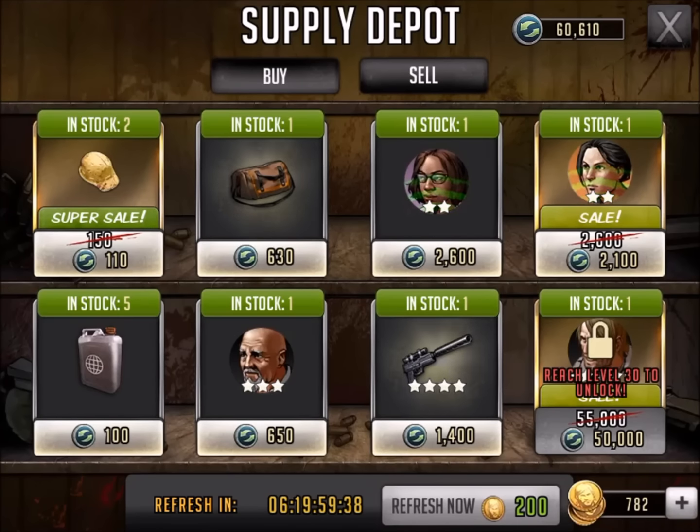Hi everyone, this is Killshot from 9to9gaming doing a video for The Walking Dead Road to Survival. This is Supply Depot Exchange, March 2nd, 2016. For those of you that are new to this series, this is weekly — we take a look at the Supply Depot and decide whether these buys are good buys or bad buys. So we'll take a quick look from left to right and see what we have available.